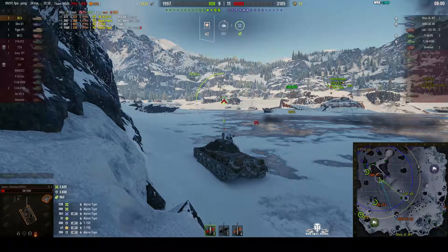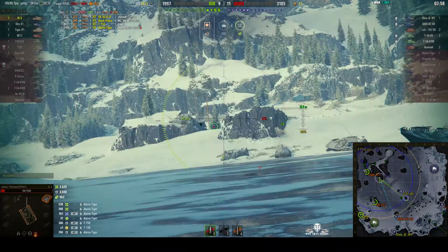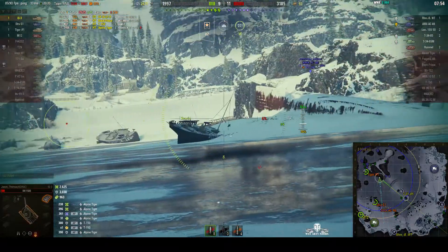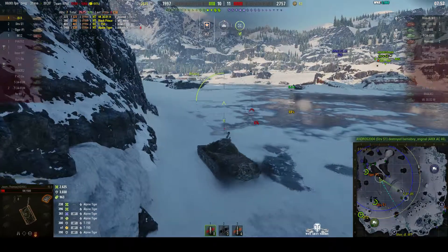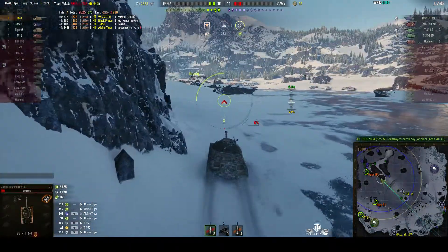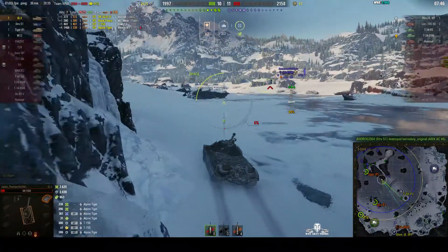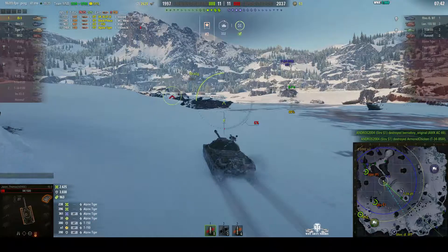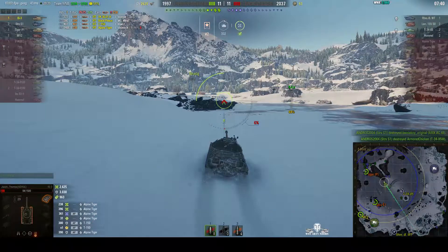This is going to be difficult. Ideally, what we need to do now is go along the center. There's a T-34-85 been seen there. There's the AMX — it's been spotted and the Strv got him. There's the T-34-85 — oh, it's a different one, there's one in the center as well. The T-34-85 in the center has also gone down to the Strv.